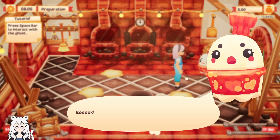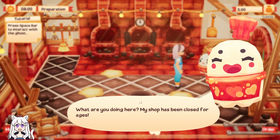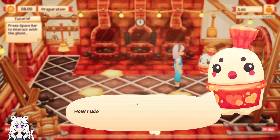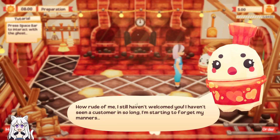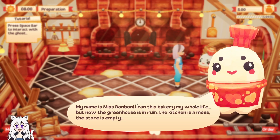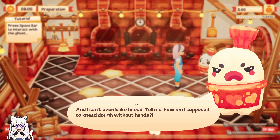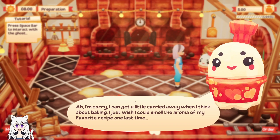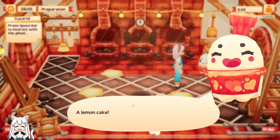Hello ghost. You can just left click on the ghost. What are you doing here? My shop has been closed for ages. The door was unlocked. Well, it's hard to use a key as a ghost — or anything else from this human world, really. How rude of me, I still haven't welcomed you. I haven't seen a customer in so long I'm starting to forget my manners. My name is Miss Bonbon. I ran this bakery my whole life, but now the greenhouse is in ruin, the kitchen's a mess, and the store is empty. And I can't even bake bread — how am I supposed to knead dough without hands? I can get a little carried away when I think about baking. I just wish I could smell the aroma of my favorite recipe one last time. A lemon cake.